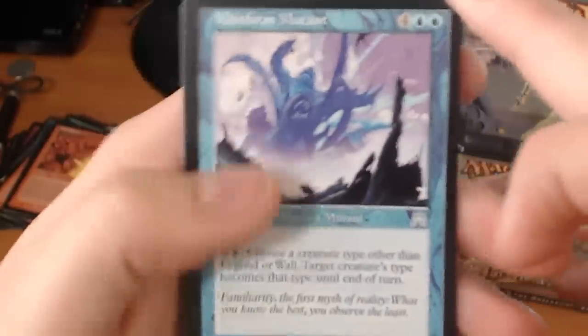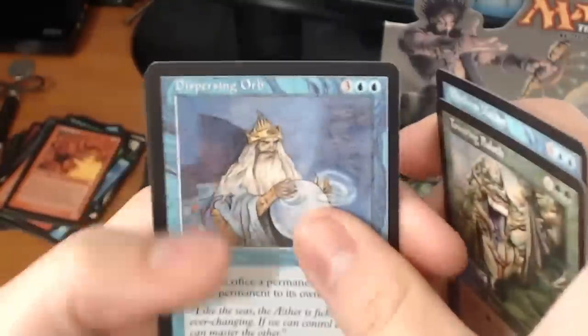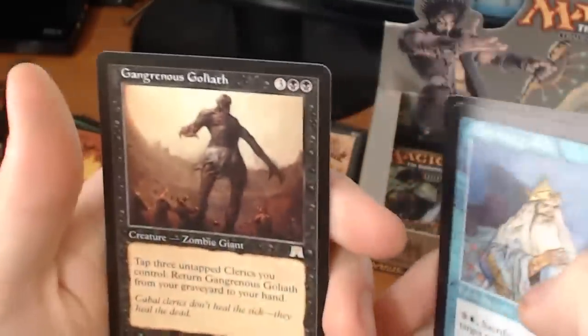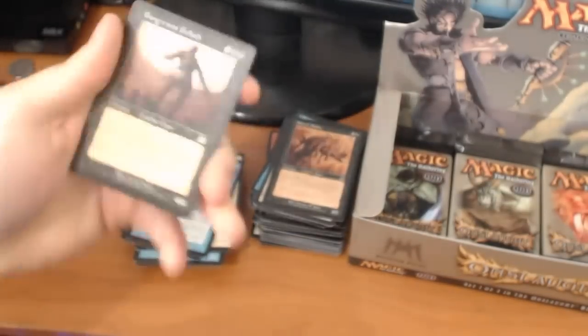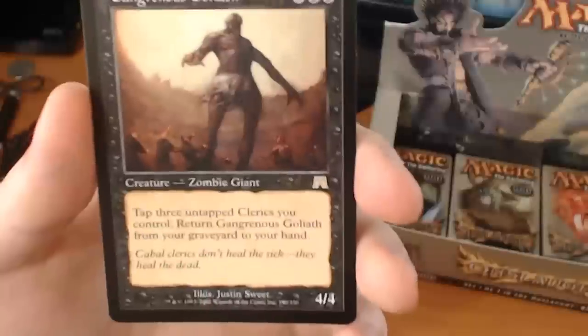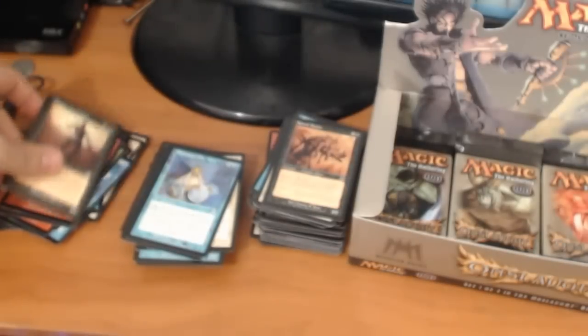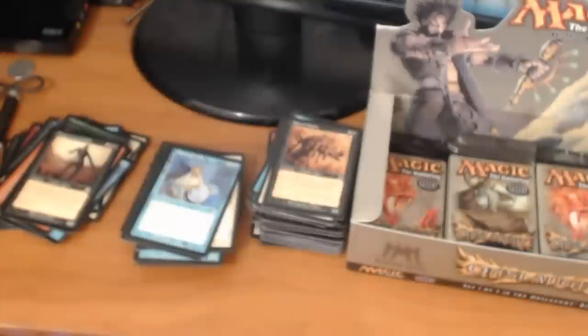We have a Mistform Mutant, a Towering Baloth, a Dispersing Orb. And a rare — it's a Gangrenous Goliath. It's a 5-drop for a 4/4. Tap three untapped clerics you control and return Gangrenous Goliath from your graveyard to your hand. We're still looking for some crazy foils and more fetch lands — would be nice. But like I said, it's just like the lottery: sometimes you win, sometimes you lose.